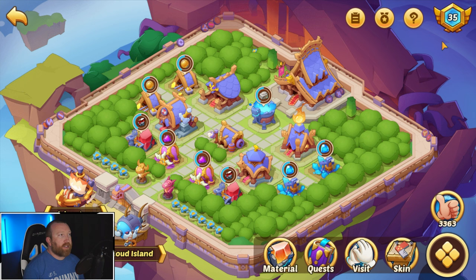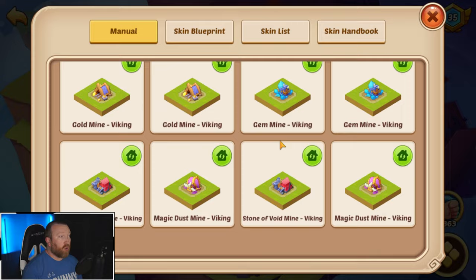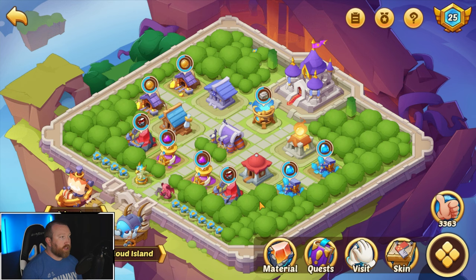We can show you the difference right now — we're currently sitting at 35 with our skin completely done up. You can literally go through and see all the different skins you have, and there's going to be even more in the future beyond just the Viking one. If you have any blueprints, in your handbook you can see what they all do, all the prosperity bonuses. And if you have the entire set, you get this nice equip button.